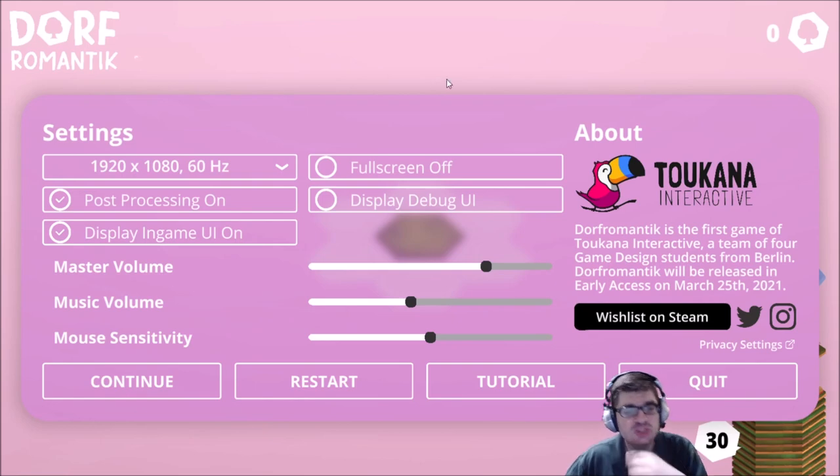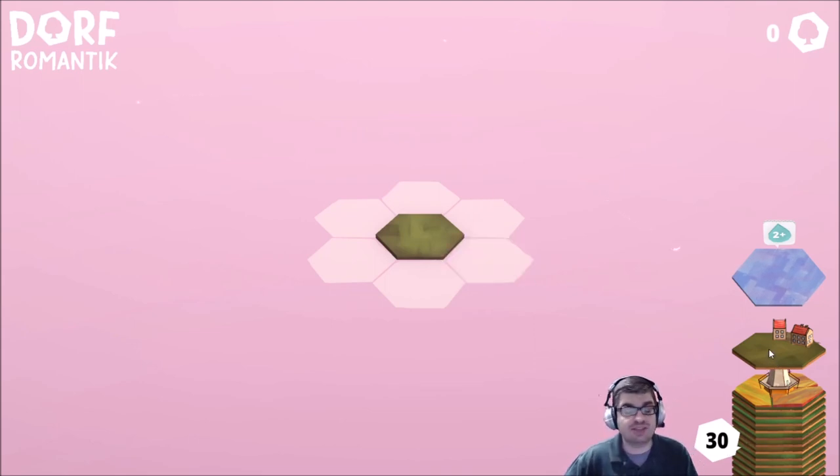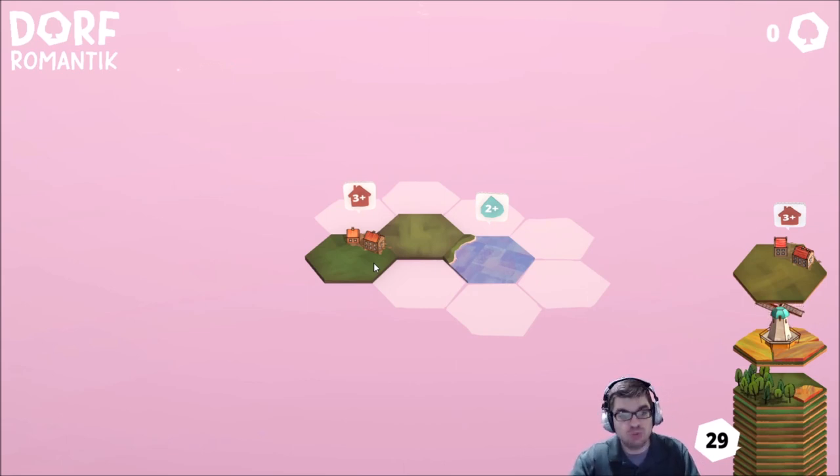So what is this game all about? For those of you who don't know, you're basically building your very own mini village. You place down tiles one at a time — there's a stack on the right, currently 30 tiles. Your goal is to group up like terrain types with each other to score points. Some tiles also have quests associated with them. This water tile, for example, has a little '2+' above it, meaning I need to connect more water tiles to it. If I manage to do that, I'll score more points and add more tiles to my stack — that's how you keep playing, by completing quests as they come up.